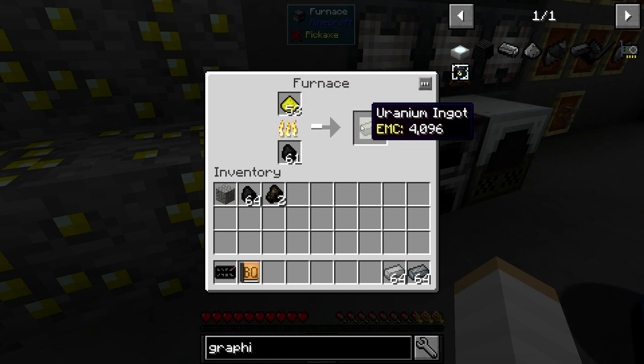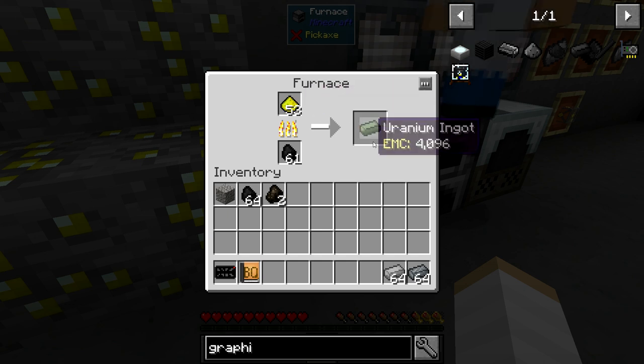This converts — normally in Extreme Reactors it turns into Yolorite ingots, but in this expansion it turns into Uranium. So, Uranium ore. Why not? Yeah.